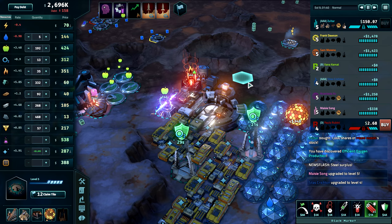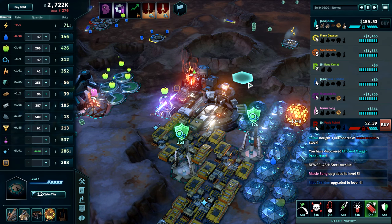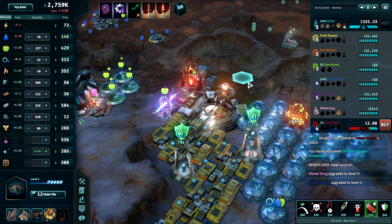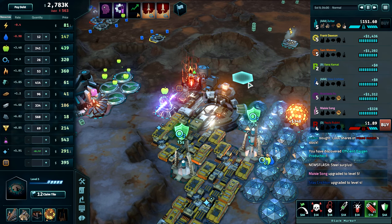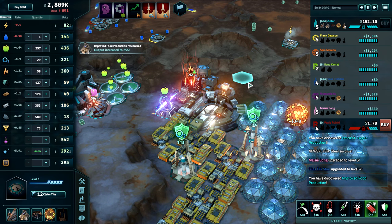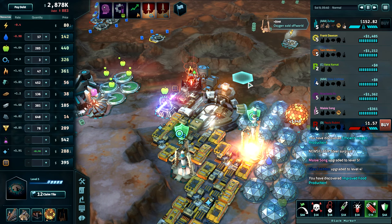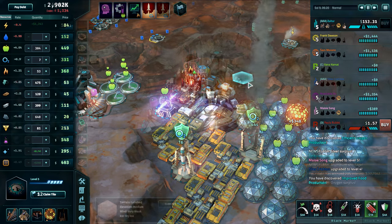Also, every single advanced building can obtain a benefit from being near another building at the neutral colony. Pleasure Domes like being near habitats, Patent Labs near laboratories, Optimization Centers near machine shops, Hacker Arrays near offices, and Off-World Markets will get a benefit from being near warehouses. You should always consider if building away from your headquarters is worthwhile based on the bonuses it could receive at the neutral colony.